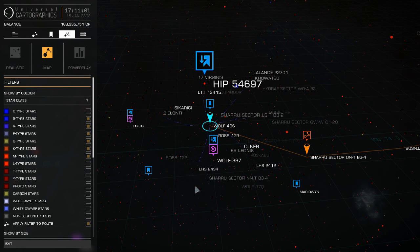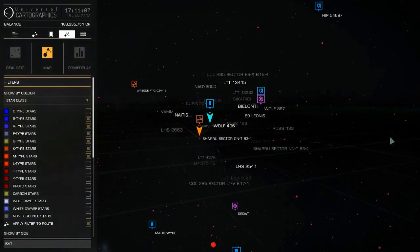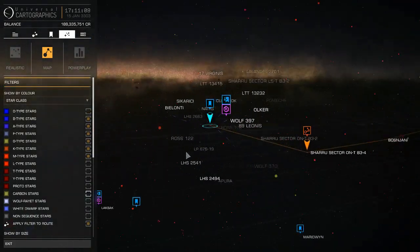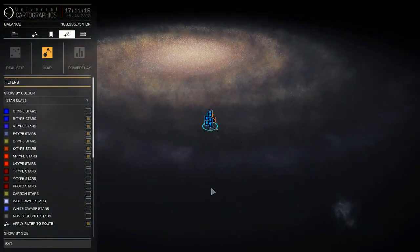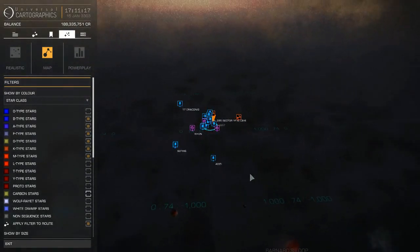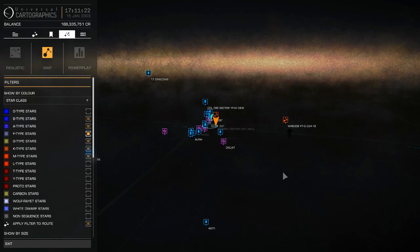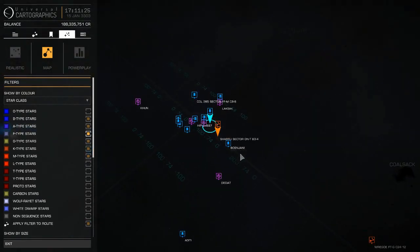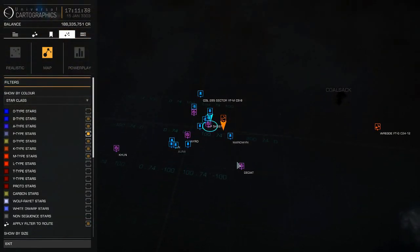A little caveat: right now we're in the main galactic plane with most of the stars. When you start venturing out to the top or bottom of the disk of the galaxy, there are far fewer stars. You may have scoopable stars selected but there may not be the right distances between them. That only happens when you go above and below the main plane of the galaxy.